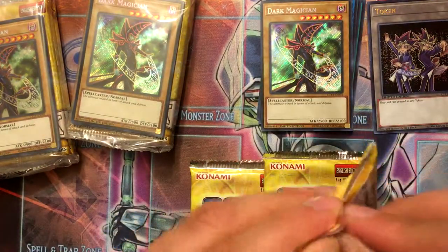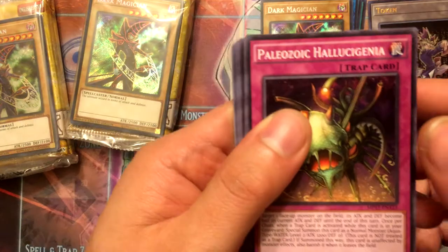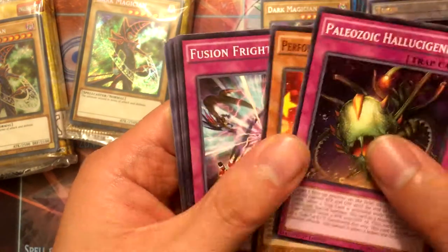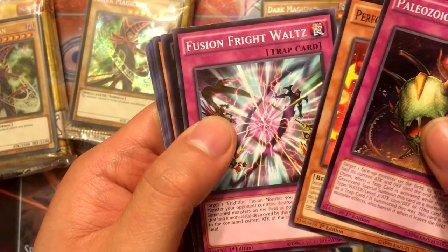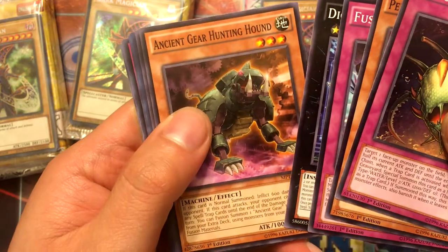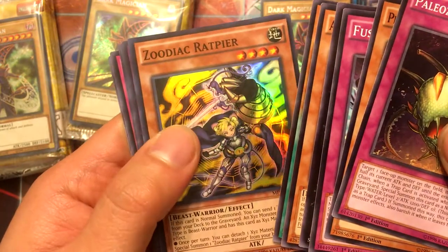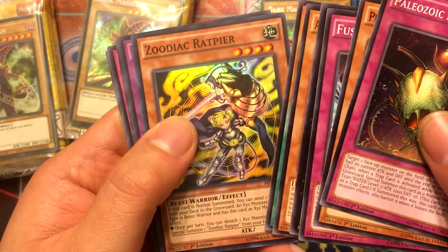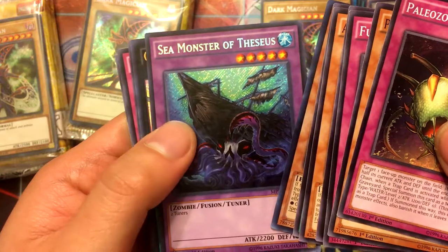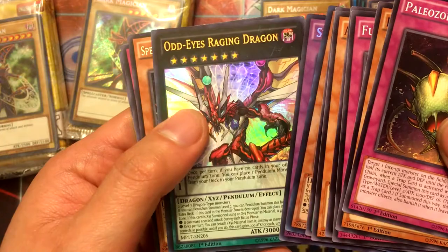Alright, first mega tin pack — I've got a total of nine packs. We got Paleozoic, Performapal Inflater Tapir, Frightfur Fusion, Digital Bug Corbage, Ancient Gear Hunting Hound, Performapal Fireflux. Our holo is Zoodiac Rapier as a secret, and our ultra is Odd Eyes Raging Dragon. That's pretty cool.